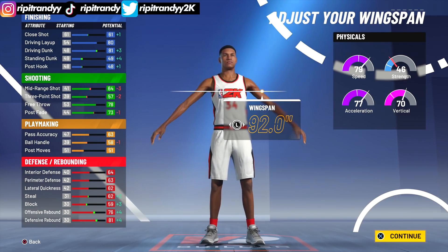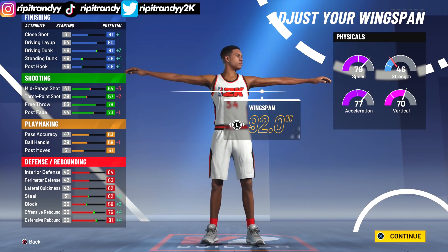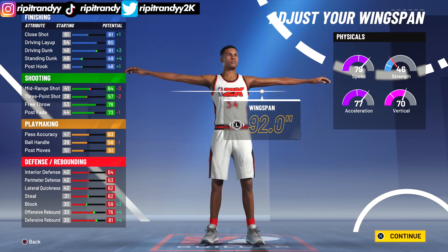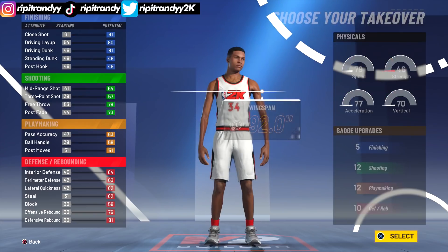Now for wingspan — you can't get pro dribble moves on this player just because he's super tall, but the good thing is if you make the wingspan maximum, your driving dunk gets a plus three, and that means you can get contact dunks once you hit 98. Also, you're gonna have Hall of Fame playmaking badges on this player, which means you're gonna be really fast because you can put on Hall of Fame quick first step. This build is crazy.